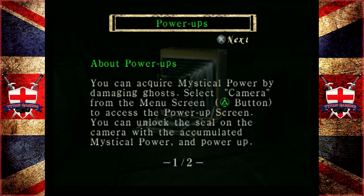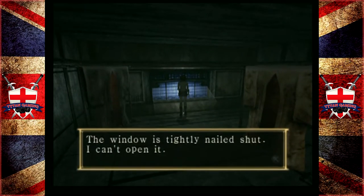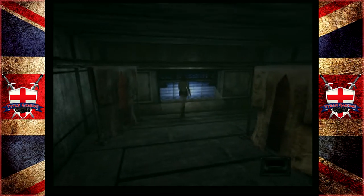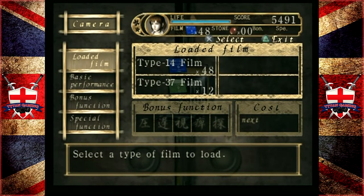About power-ups: you can acquire mystical power by damaging ghosts. Select camera from the menu screen and access the power-up screen - you can unlock the seal on the camera with the accumulated mystical power. When you unlock an auxiliary function seal, you can enable special attacks. To use the enabled auxiliary function, push the L1 button whilst in a shooting stance. The number of auxiliary functions you can use is limited to the number of spirit stones in your inventory, so be frugal. It's the flashing thing that we want. We found the white tape and now we can upgrade the camera.